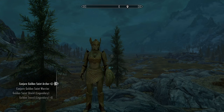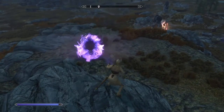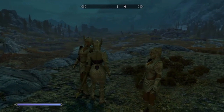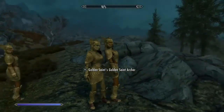You can conjure other saints — an archer and a warrior — so that can be helpful in battle. Just to show it off a little bit: they're not that much taller than you, but they're definitely bigger than you. And they have glowing eyes and stuff.